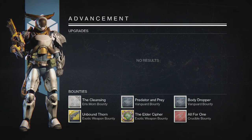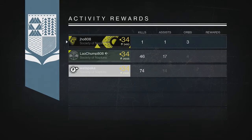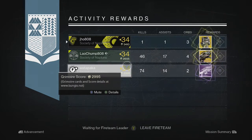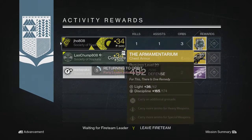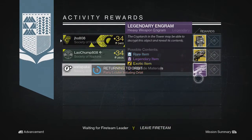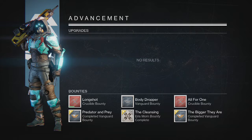Heading into my second character on my Titan, we end up getting our own Armamentarium as well. My friend gets another exotic, a Dragon's Breath, and my other friend gets a Legendary Heavy Weapon Engram. So that was pretty good — we got two exotics on that Nightfall.